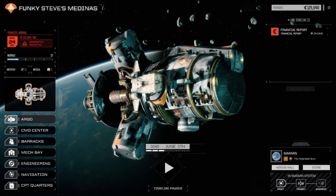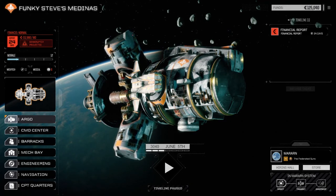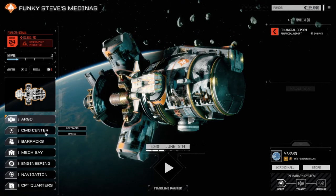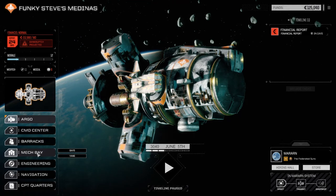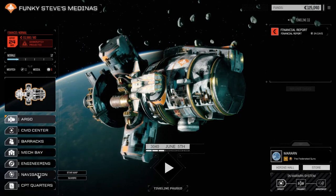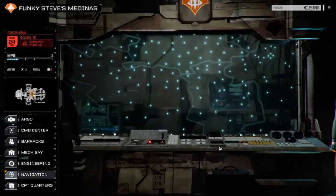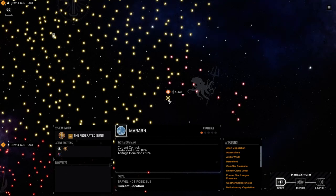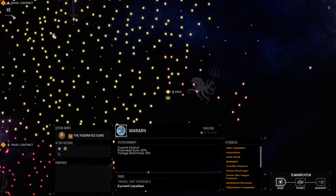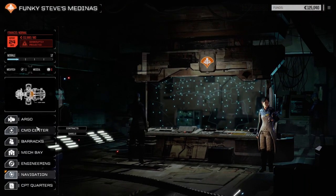Hey everybody, welcome back to another episode of Funky Steve's medinas, my RogueTech campaign. I've got another world-type campaign, RogueTech Cold Forged, on my channel. But this one is basically just straight up fighting and looting. Today we've moved systems - we're going to the star map. We've jumped from the Tortuga Dominions to Maran, and we're in the Federated Suns, so we'll be facing House Davion today, taking on missions to undermine the Federated Suns and flip this planet to the Tortuga Dominions.